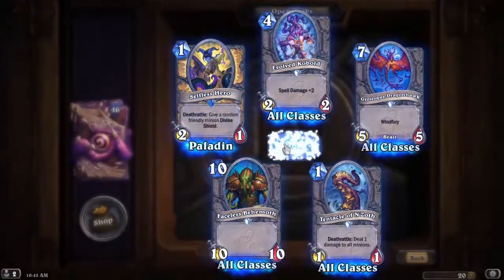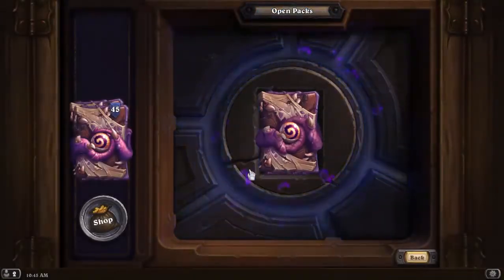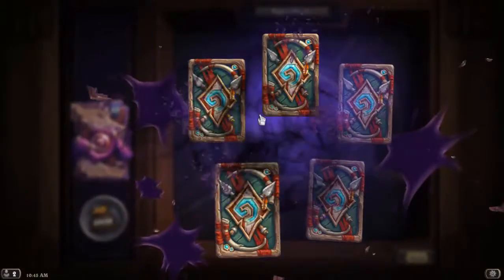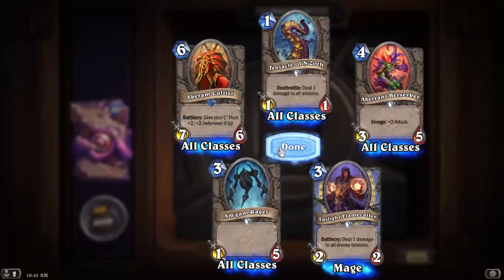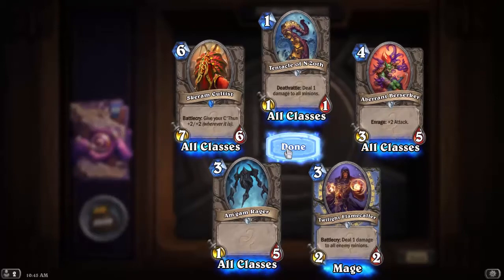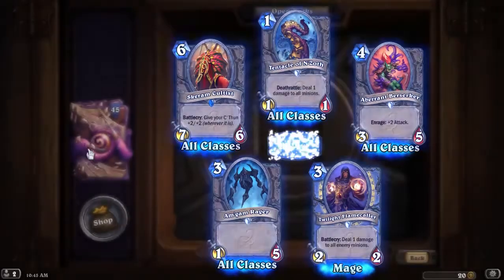Selfless Hero again... and Selfless Hero again. Skiram Coltis: Battlecry — give your C'Thun plus 2/+2 wherever it is.